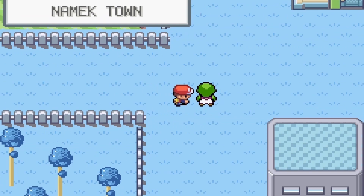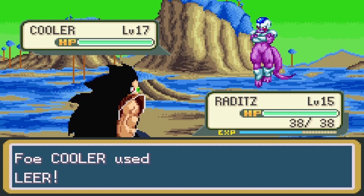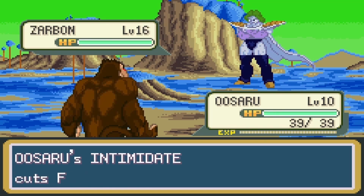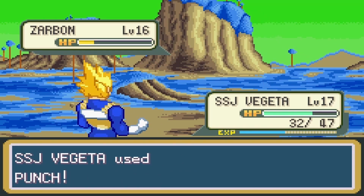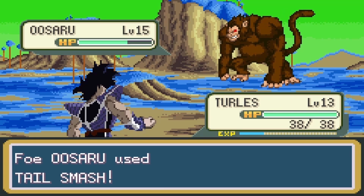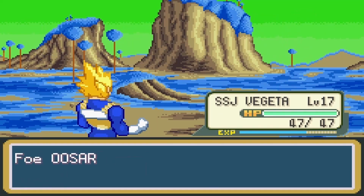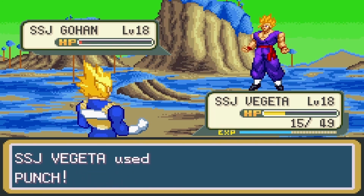On to Namek Town. While I was walking around, I encountered my rival. His Cooler was a higher level, but lucky for me, my Raditz took him out. After that was Zarbon, so I switched in my Uzaru. Uzaru wasn't strong enough, so I switched in Super Saiyan Vegeta and took down Zarbon with a Final Flash and a punch. Vegeta wasn't looking too good, so I switched in Turtles, but the Uzaru was too strong and took out Turtles, Nappa, and Raditz. So I sacrificed my Uzaru to heal Vegeta, and Vegeta took out the Uzaru with one mighty punch. All that was left was Super Saiyan Gohan, and with just three Final Flashes and a punch, Gohan went down.